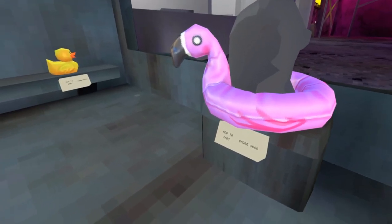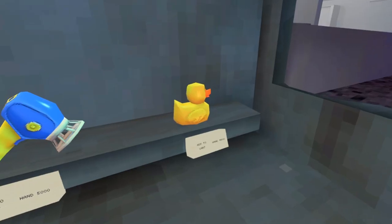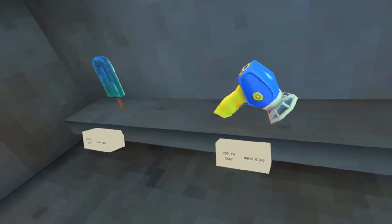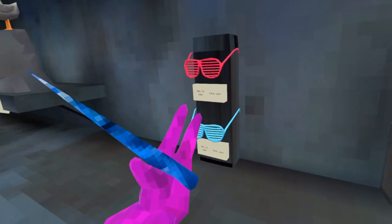These are actually highly detailed. Like, really - there's shadows and shading all over it. And you got a little ducky. It looks like a bubble gun maybe? And an ice pop thing. So we got an ice cream and then a bunch of glasses.